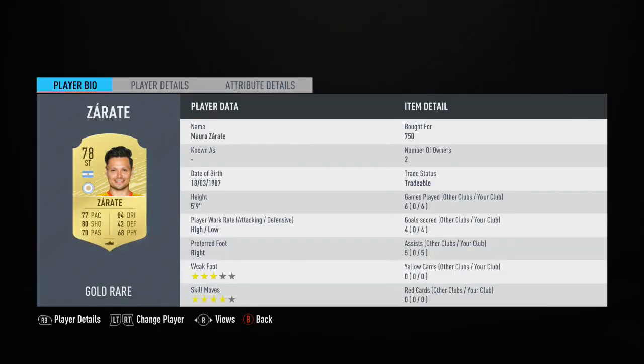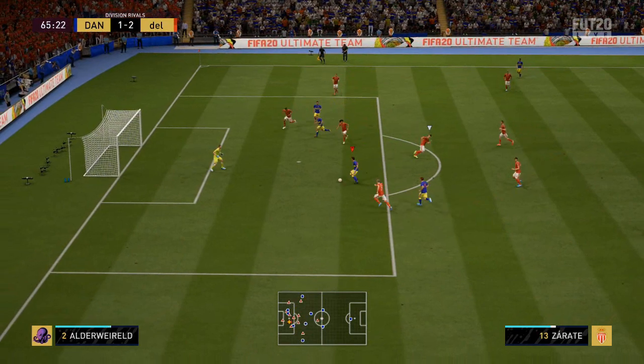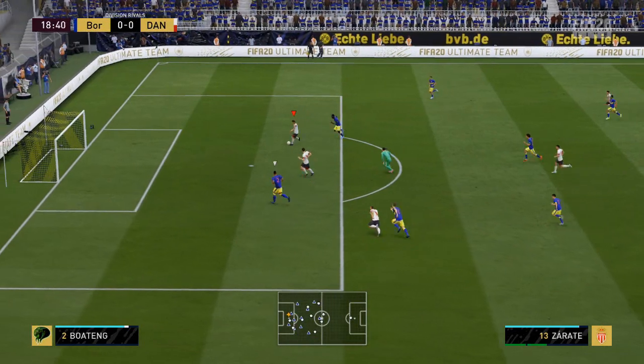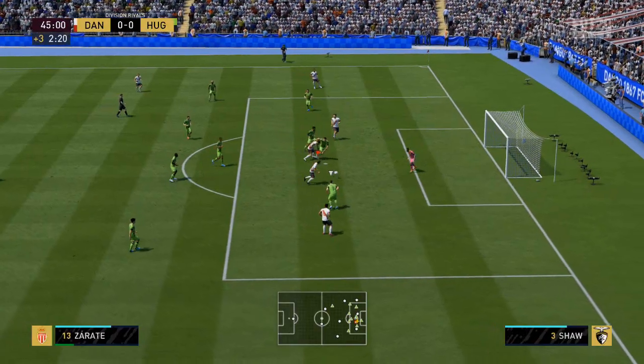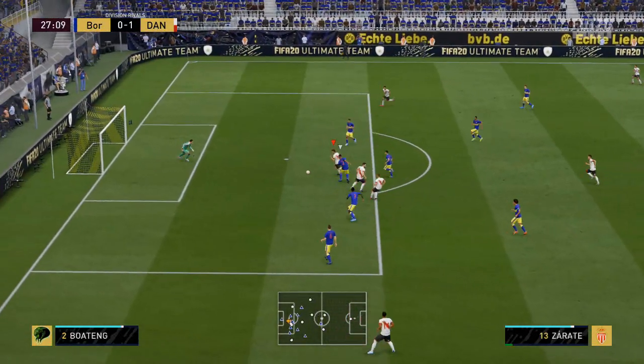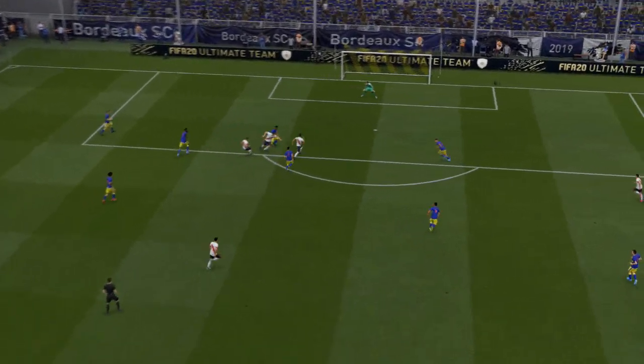Up top we have Mauro Zeretti, a player we all know from his spells in Europe. He's got four-star skill moves, three-star weak foot, 77 pace, 80 shooting, and 84 dribbling. He's very much the fox in the box — gets on the end of things when keepers make saves or defenders make blocks. With four goals and five assists, he was very impressive, and his finishing for only 80 shooting was very high. It's all about that positional play — he's always on the edge waiting for things to drop, and at only 750 coins he is an absolute bargain.